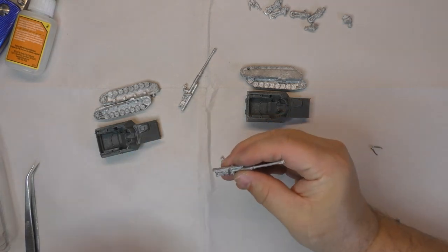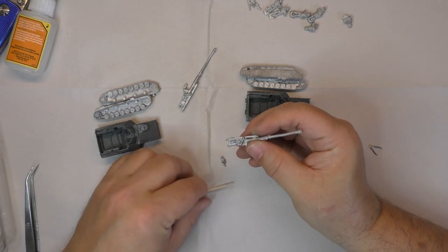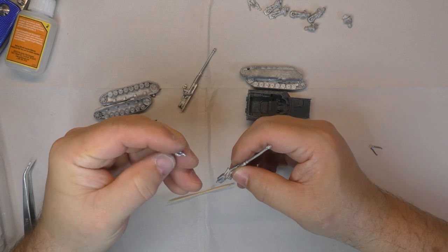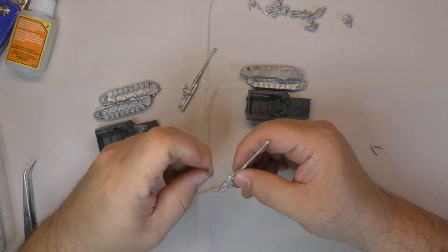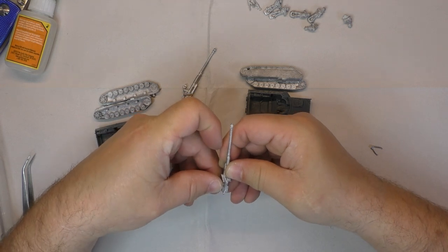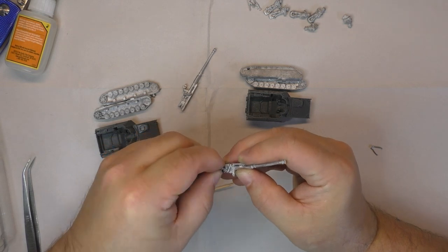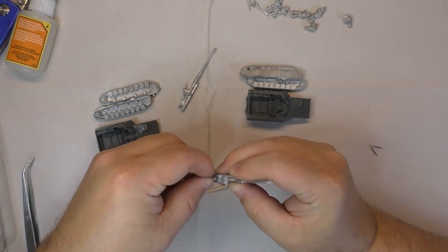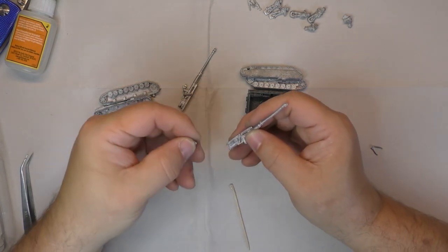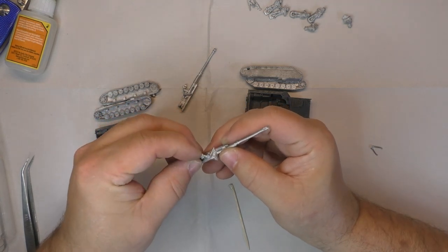So we're going to put a bit of superglue there, for good measure — not too much, otherwise it'll take forever to dry. Then you install it there and let it dry. I'm going to try to install it; it'll stick long enough by itself while we do the next one. That's the problem with superglue and cheap metal.